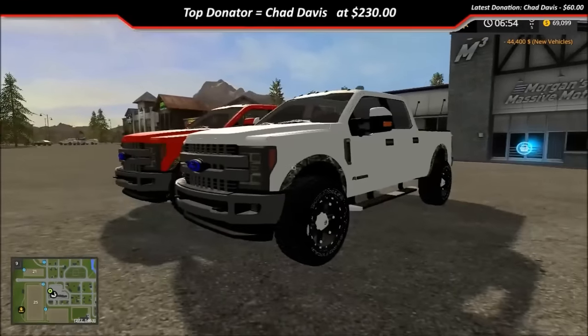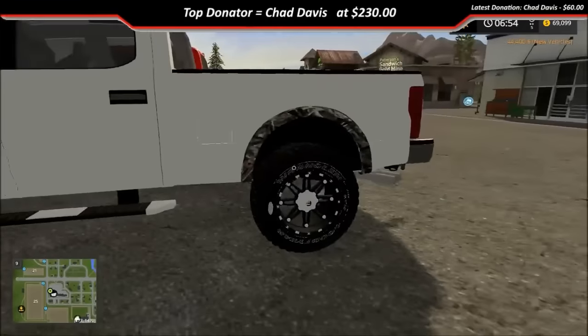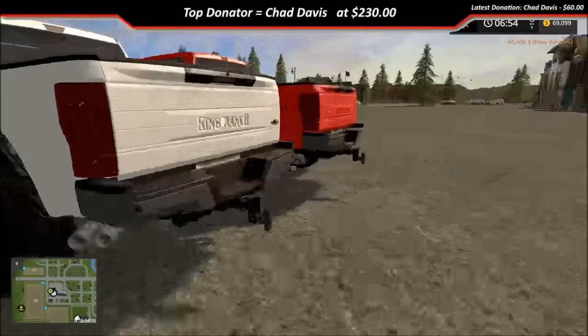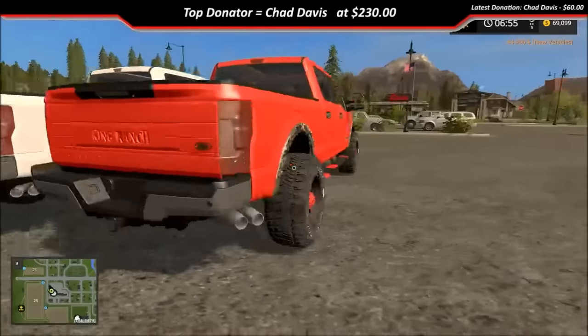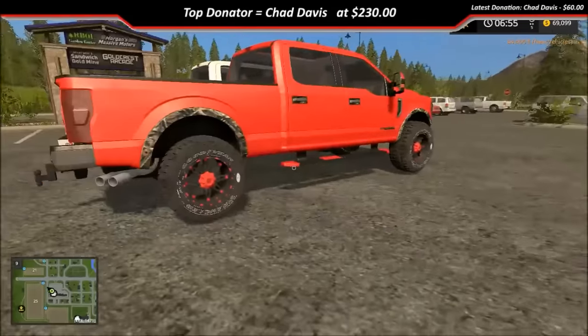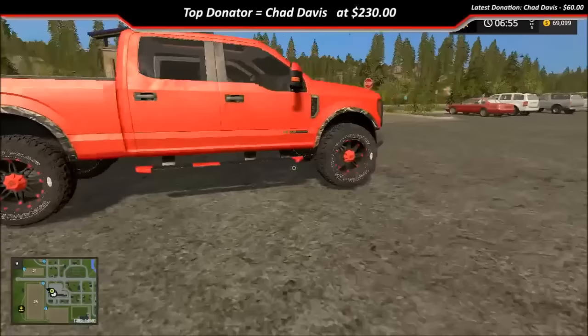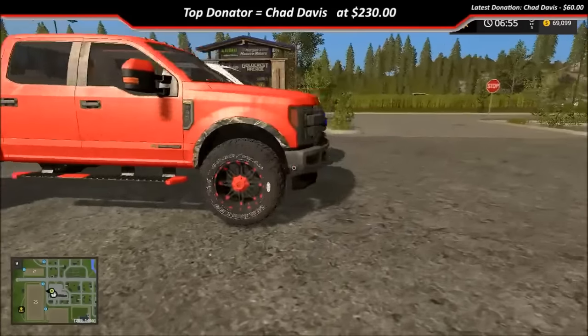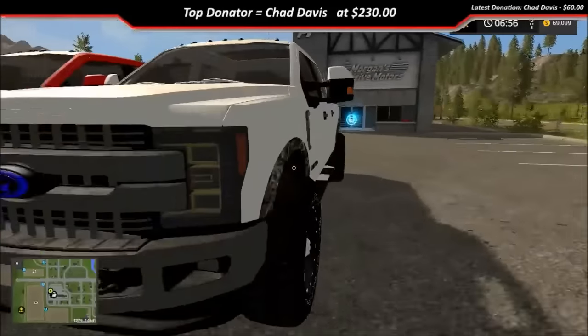Here's the white version. I'm still not totally finished with it — I still gotta put the frame underneath it. Let's walk around and look at it. As you can see, the rims also change color with the truck, along with the steps and the mirrors. Let's go ahead and jump in the white.